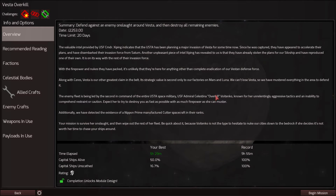The intelligence we got from the USTA Lieutenant Commander has been quite valuable and actionable. They're planning an attack on Vesta, one of our greatest strategic claims in the belt, and we need to rush in to defend with our own forces. Interestingly, Nipin Prime is more closely allied with the USTA, with one of their manufactured cutters as part of their ranks.